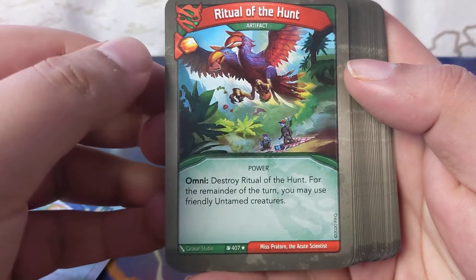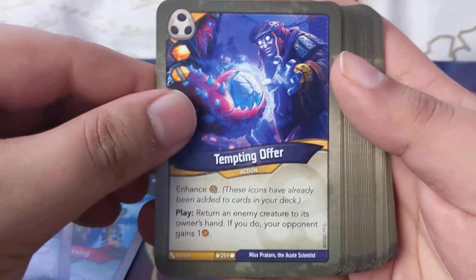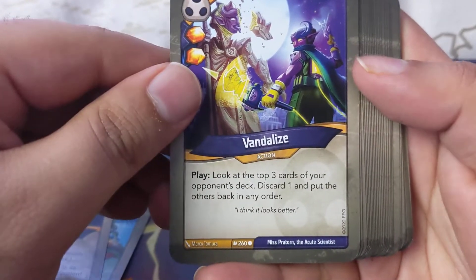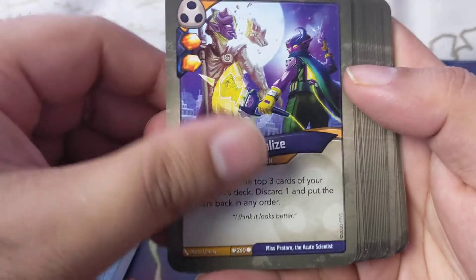Tempting Offer: play, return an enemy creature to its owner's hand — if you do, your opponent gains one amber. Vandalize: look at the top three cards of your opponent's deck, discard one and put the others back in any order. That's good — good balance of amber on that.